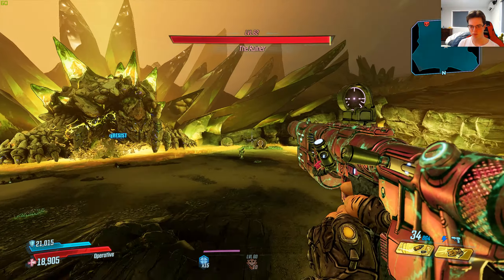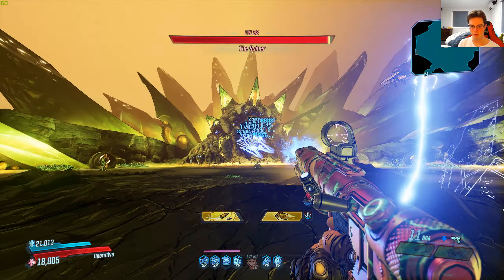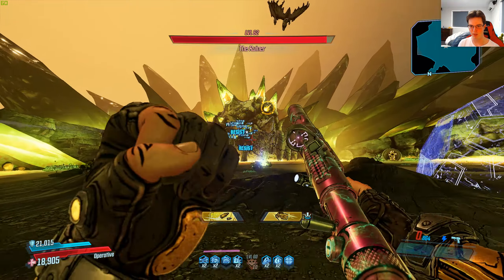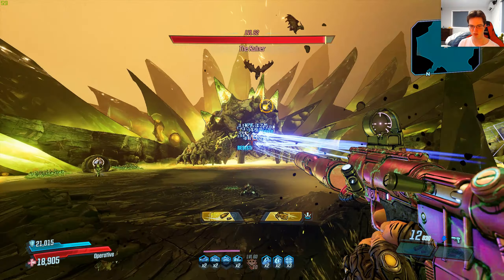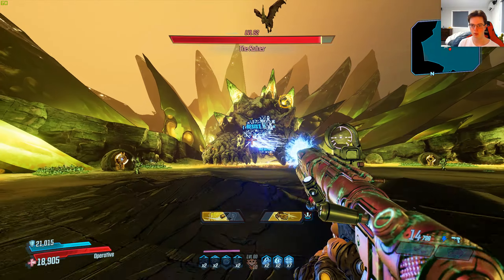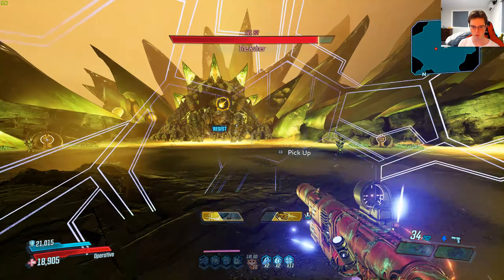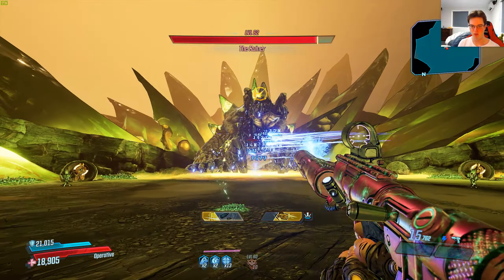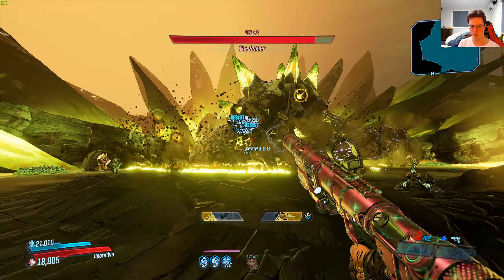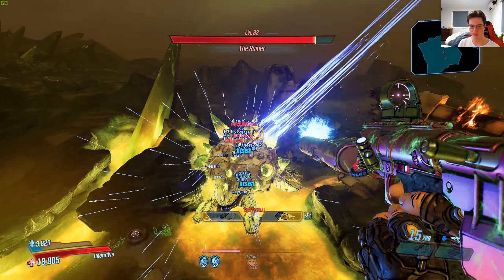That's 3 rounds — now let's try with the action skill on. You can see that I'm nearly dealing pretty much double the damage with the action skill active. That's 3 clips with action skill off and 3 clips with action skill on. So far this gun's damage is actually not too bad. Even though it pops up resistance a couple of times, it's not too bad at all. I quite like this gun.